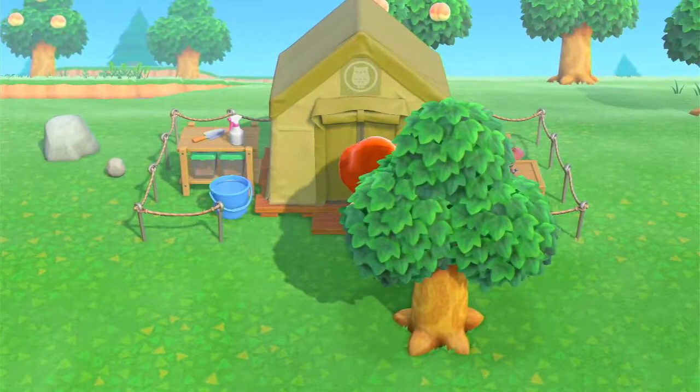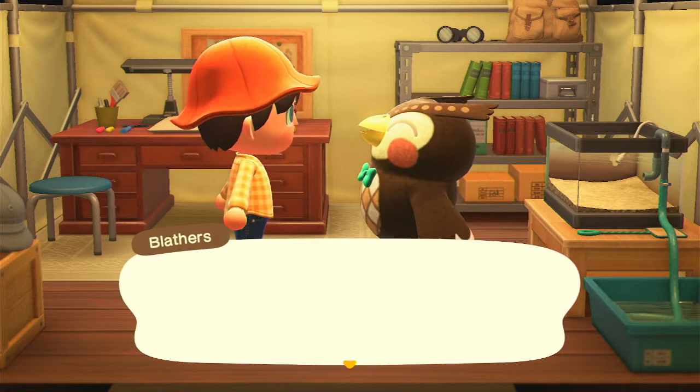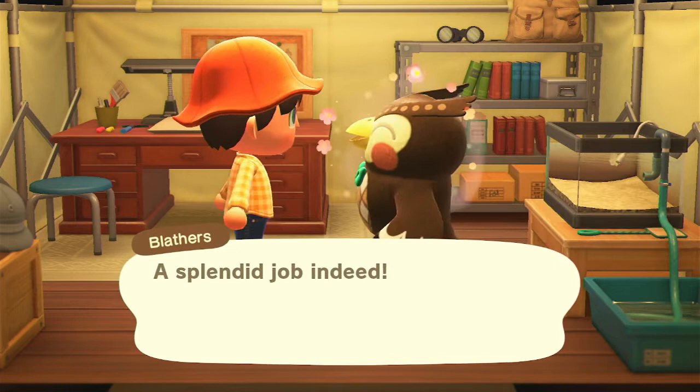Blathers is over here. So my plan for this episode is either fish — like selling fish to Blathers — or paying off my house, because I'm pretty sure as soon as you pay off your house, you get a bunch of... I think Tom Nook gives you like a Nook Miles ticket when you complete the museum. Or when you complete... yeah, you know what I mean. I'm stuttering so much right now.